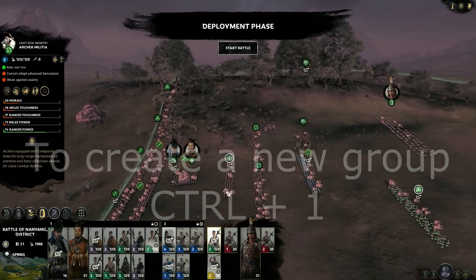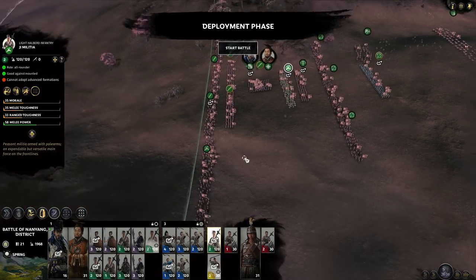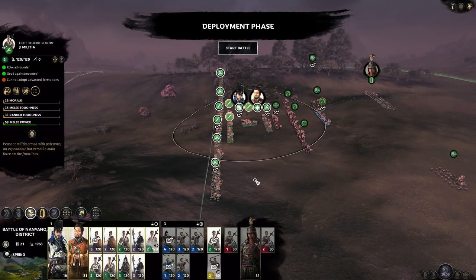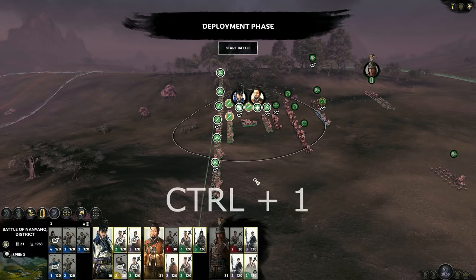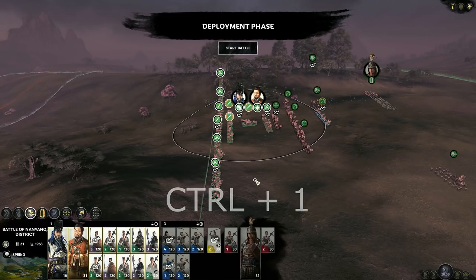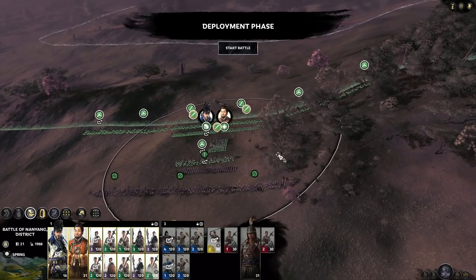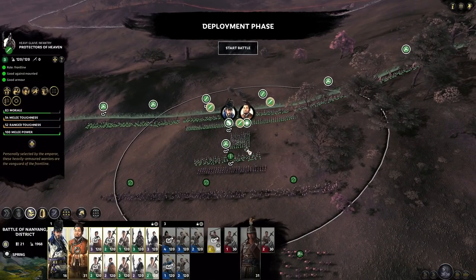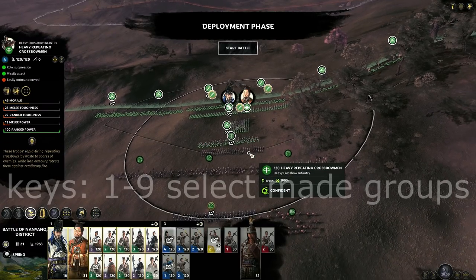Actually I have one spearman left which I'm going to use here as a back guard for my generals in case a lot of cavalry comes over here. So I select them again, Ctrl+1 — they're now going to be deselected — and Ctrl+1 to go back into formation and toggle the lock group. Now I have the core of infantry with generals standing inside this formation at group 1.